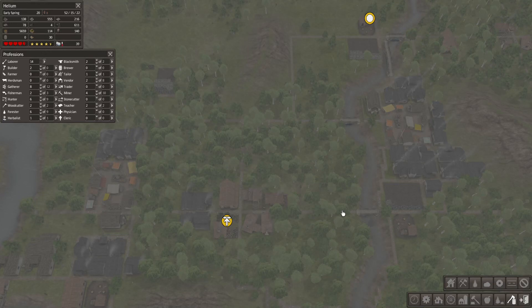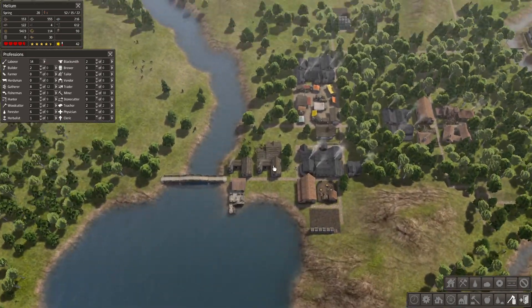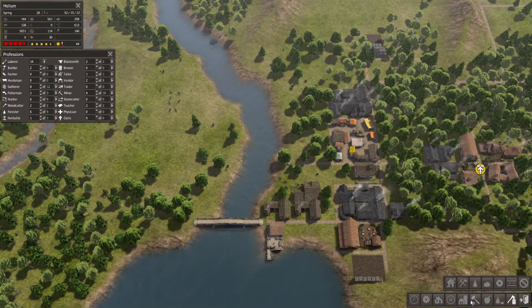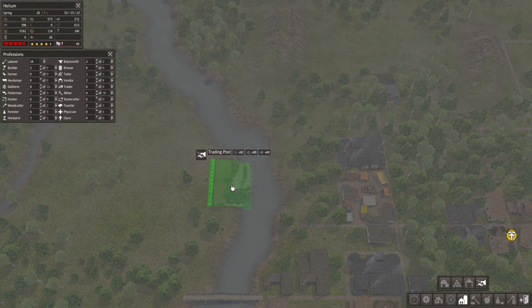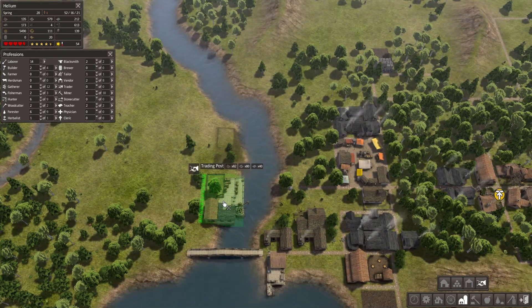Alright, we are back with more Banished. What are we doing today? We are going to expand over here just a little bit, and we are going to build some trading posts. This is the only way to expand in this game - to get some farming and such done. But unfortunately, we don't have any seeds or livestock to trade with, so we're going to have to get some.